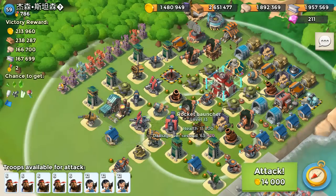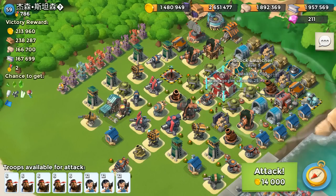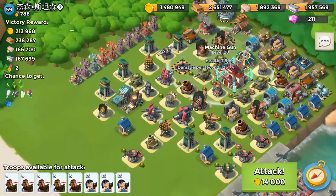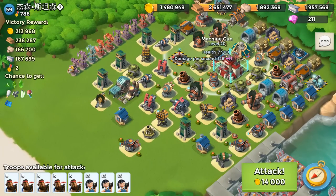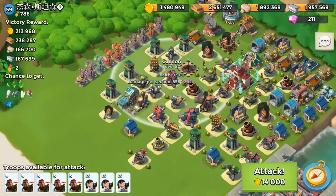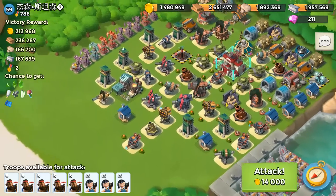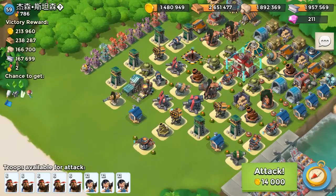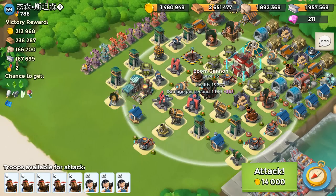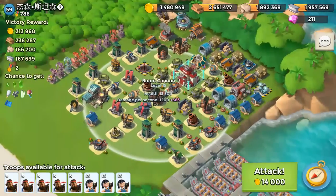I can get rid of these rockets pretty quickly, and when I get to the headquarters all that will be shooting at me is a shock launcher and a couple of defenses that aren't really going to do anything. When I approach this I'm going to figure out how I can get to these as quickly as I can so I'm not wasting gunboat energy shocking them over and over. I'll come in from the left side first and take out the boom cannon as quickly as I can.